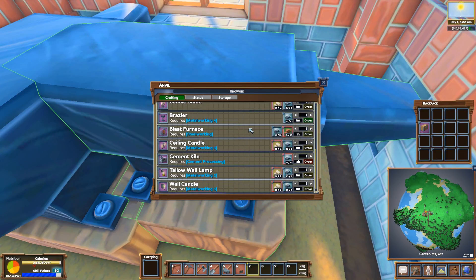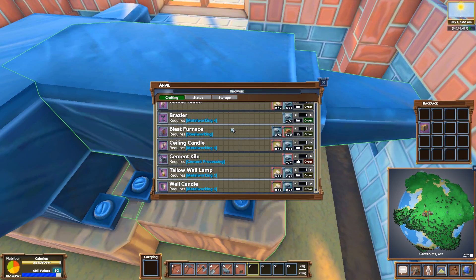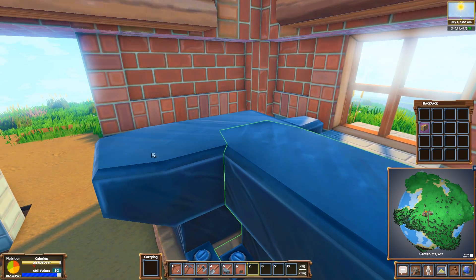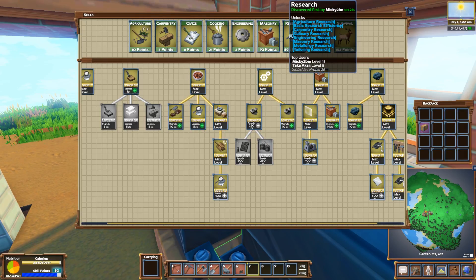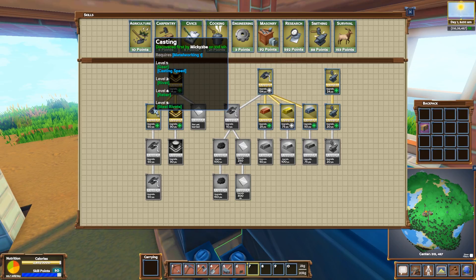It unlocks the blaze furnace and steel working. For that I think I needed it for the cement kiln maybe. I need cement processing now. I don't think I'm gonna have enough skill points — I have 15 now.